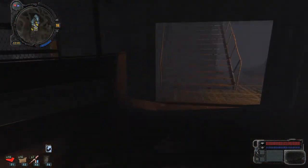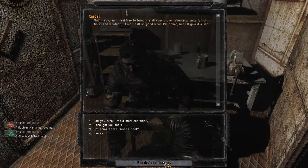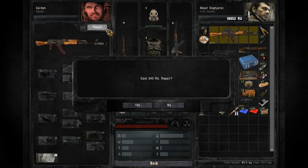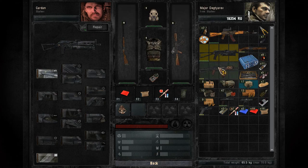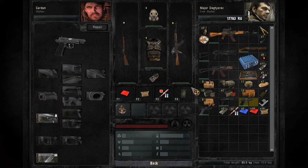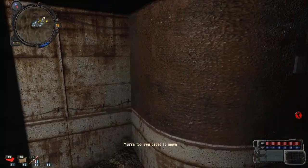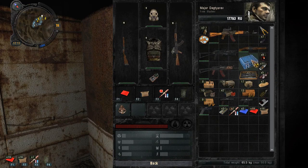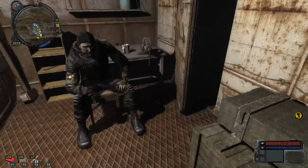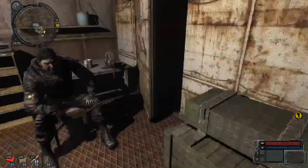There are kind of two ways to play this game. You can betray other stalkers, kill everyone you see, and really play it like you against the world — you'll make a lot of money and the game becomes easier because you get gear off people you kill, but it's a constant challenge. Whereas you can play it sort of really nice, which is what I'm going to go for — where I'm not going to let my humanity get sucked away by the zone. You're still a good person. So that's the way I'm playing it.